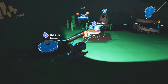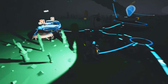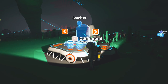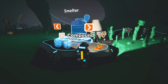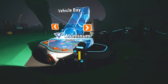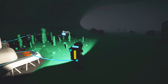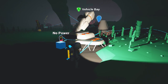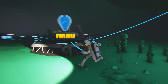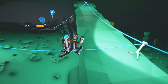I want to extend that again. I know I'm out of resin but it's important that I do that. Need compound for the smelter. I'm gonna go with the vehicle bay right away. As you can see there's no power down here - it's gonna be a lot of moving up and down. I'll be right back guys once I kind of get base camp set up.